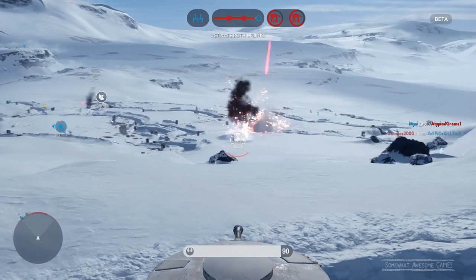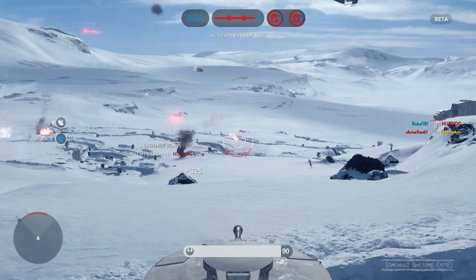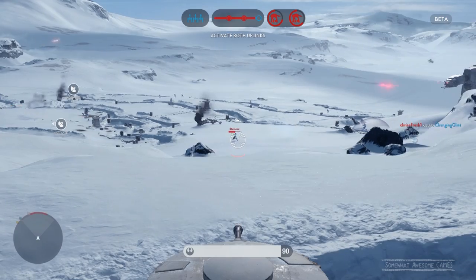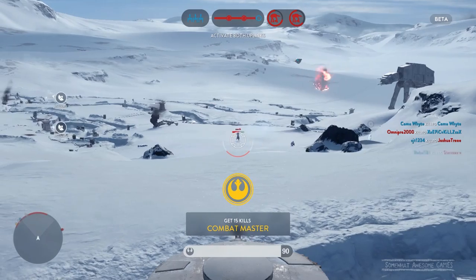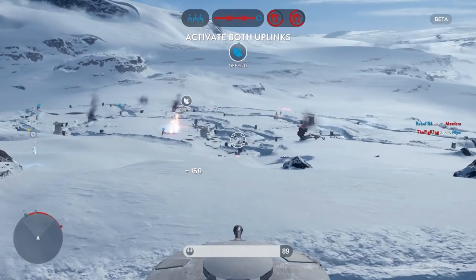So now you know how to use the turrets and what they're used for. Focus your fire on enemy troops with the DF9, and focus your fire on vehicles with the Atgar, and you'll be laughing. You'll win Walker Assault as the Rebels — probably. If not, jump in those snowspeeders and use the tow cable. That seems to be the best way; the rest of the game is kind of a waste of time until those snowspeeders come. But hopefully you've wised up and you'll start using the tools and destroy them.